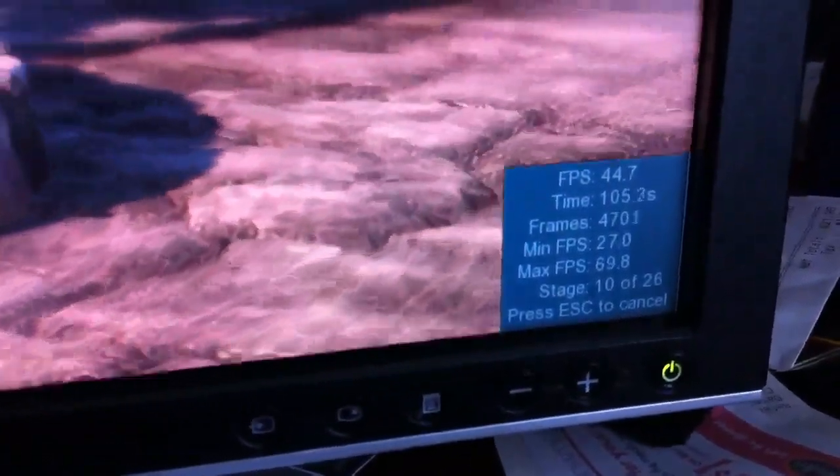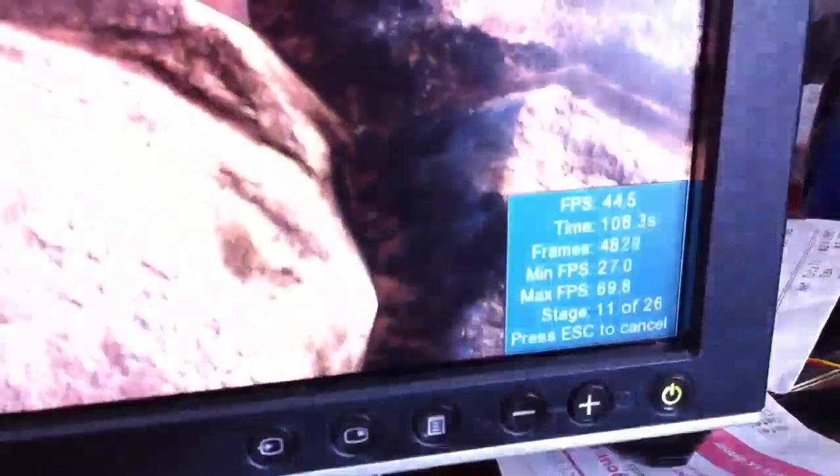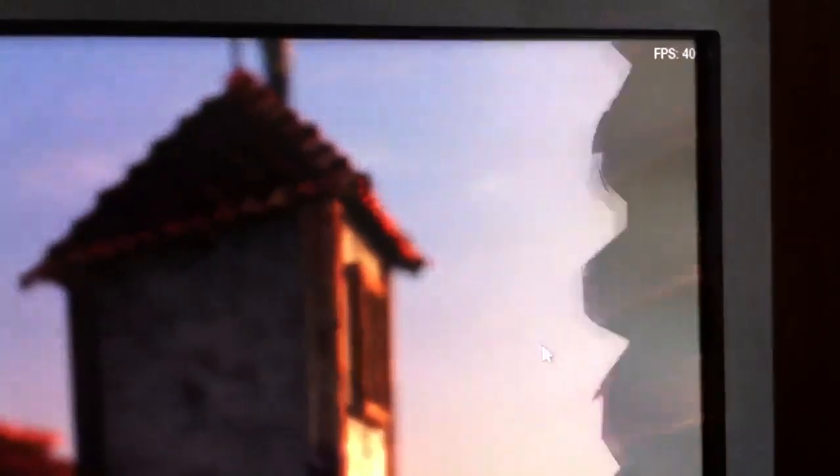The FPS shown here is the average FPS, and then it shows the minimum and maximum — 69.8 so far. At the end of the video I'll be showing you pictures of the screen from the run through of this test during DirectX 10 and 9 tests, as well as with crossfire off on all DX9, DX10, and DX11 tests, so you can see what a big difference crossfire makes when you're using a program that actually scales well and takes advantage of it.